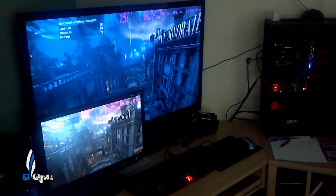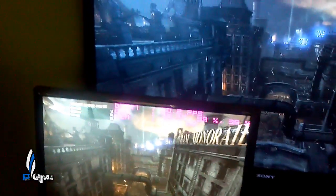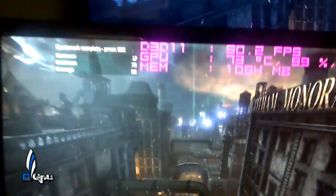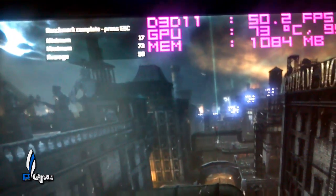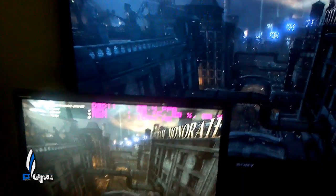Alright, here we go guys. Finishing up with Arkham City. Let's first take a look at the 7970. As you can see, minimum was 17, max was 73, and average was 56. And temperature is 73 Celsius.